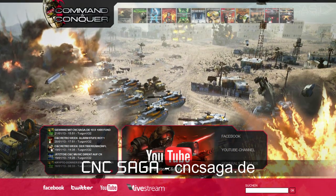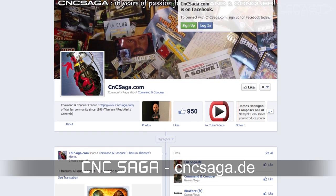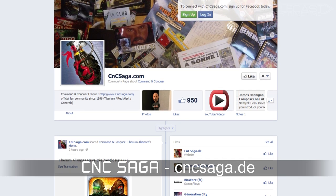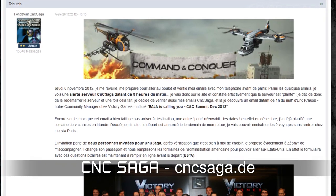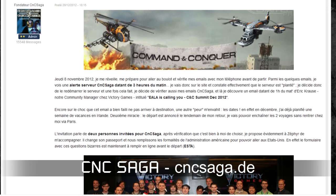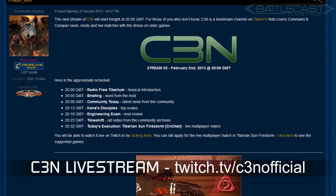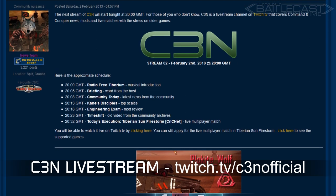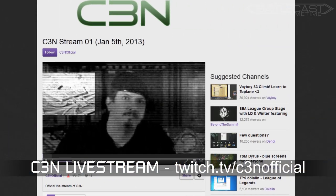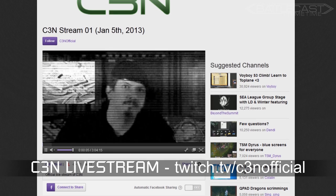CnCSaga.de is live again. After news that the hosting site GameStrikes.de closed in June last year, it seemed we'd lost a fan-favorite community site. They were offered a return to the French CnCSaga.com servers, and as of the 5th of January, CnCSaga.de has returned — forums and all. A new community show has also been launched by BuckyWolf, called C3N. The show is entirely live, and they cover news, highlight mods, and even broadcast matches from older C&C games. You can check it out in the link below.